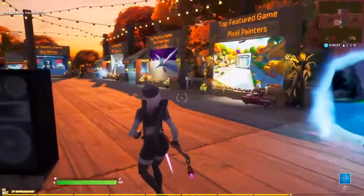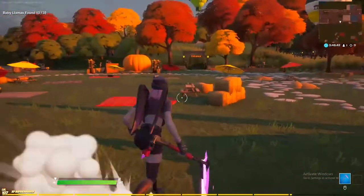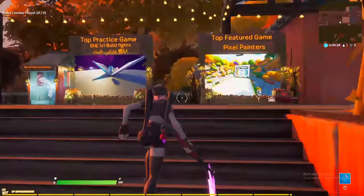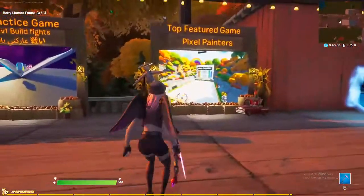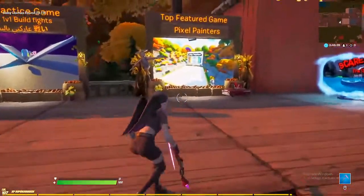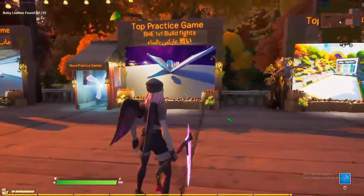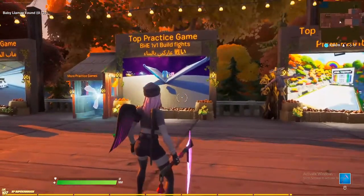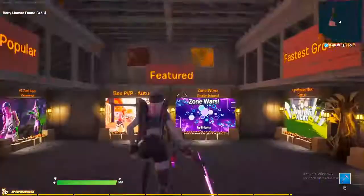The middle is the event portal like I said. The left-hand side has changed — this is where the rest of the matchmaking portals are. They used to be in the back, now they're all in the front, which is a lot easier to access. We have a top featured game which is Pixel Painters, BH's 1v1 Build Fights as the top practice game, and if you want more practice games like box fights, zone wars, or edit courses, you go into 'More Practice Games'.